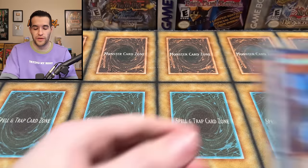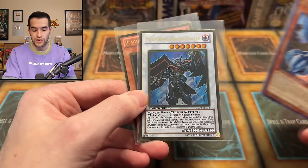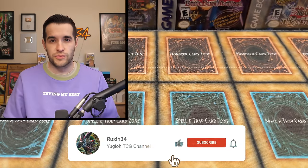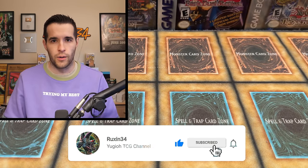Before that we have a giveaway — I'll be giving away these three cards: Blue-Eyes Shining Dragon secret, a gold rare Blackwing Armor Master, and a Plaguespreader Zombie gold rare as well. Just like the video, be subscribed, turn on notifications, let me know down below — will we get that Dark Magician in this video?